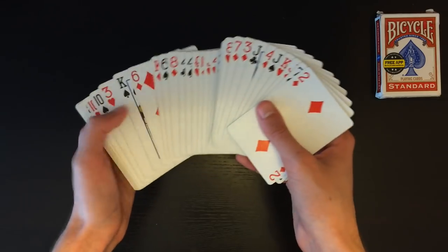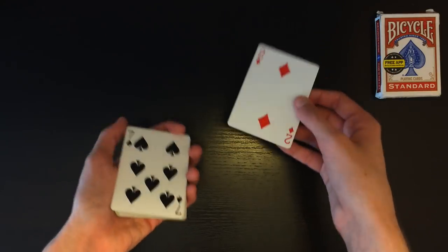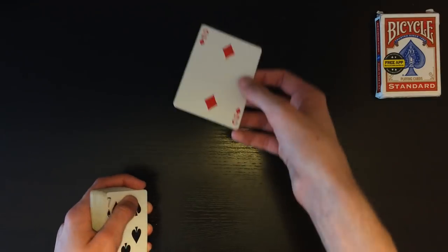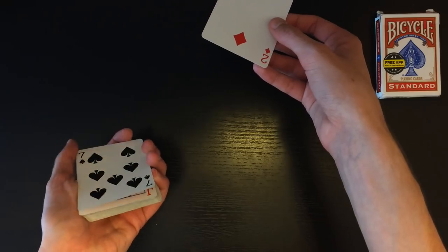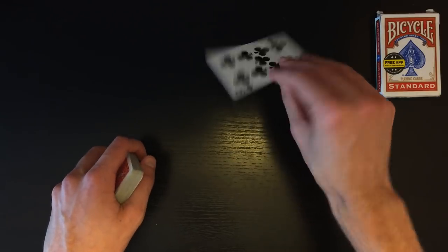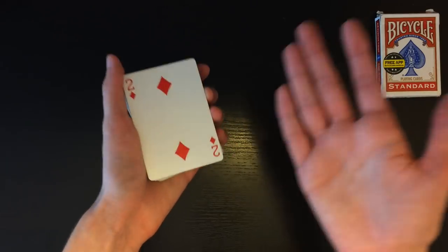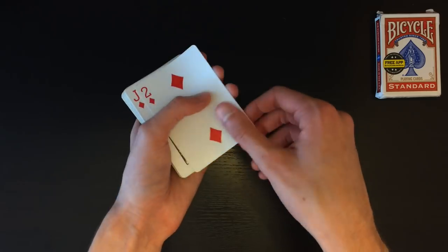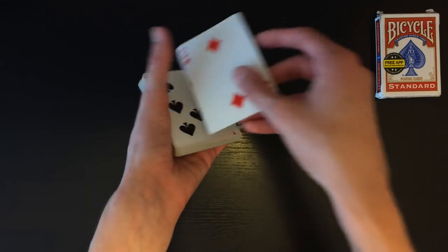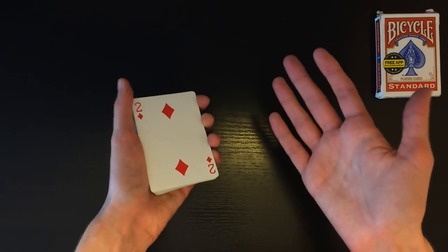Show the two of diamonds, then flip the packet over and place it on top of the other half to reassemble the deck. Now tilt your wrist and — just as you got the pinky break earlier — peel your thumb to catch a pinky break under the top card again with the deck face up. Take the double face card and place it back on top above the pinky break. You're going to perform a double lift — flipping two cards at once — because flipping just the top card alone would expose it as a double face card. From the spectator's angle this looks completely normal.